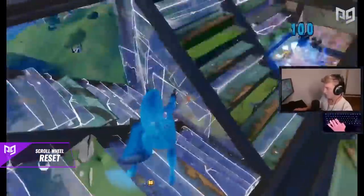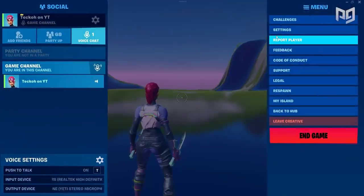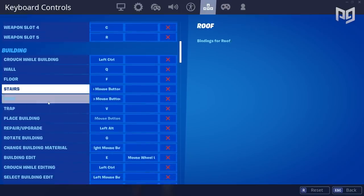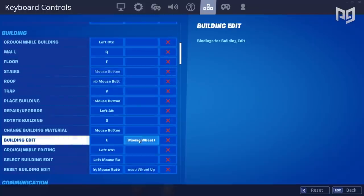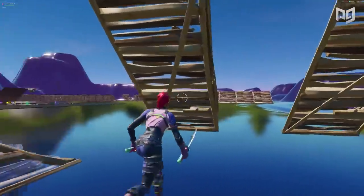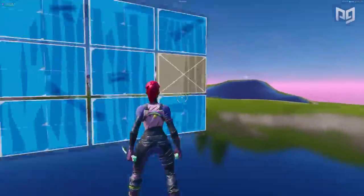To enable scroll wheel reset, first decide if you'd like to use your up scroll or down scroll — mess around with it and figure out which you prefer. Head into your settings menu and into the keybinds tab. Scroll down until you see the building section and look for two settings labeled 'building edit' and 'reset building edit.' Select the right side of building edit to set your secondary keybind and scroll either up or down. Then go down to reset building edit and do the exact same thing. A great way to practice is to go into a creative map, make a bunch of edits, and reset them over and over by quickly flicking your scroll wheel.